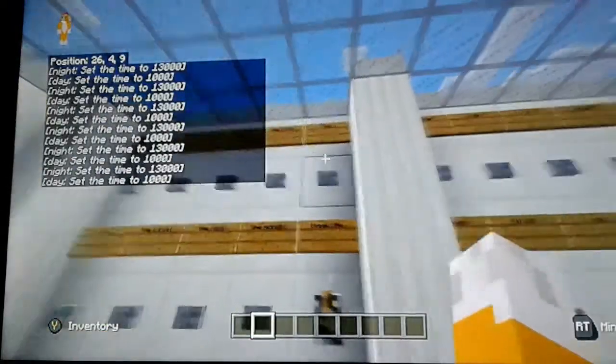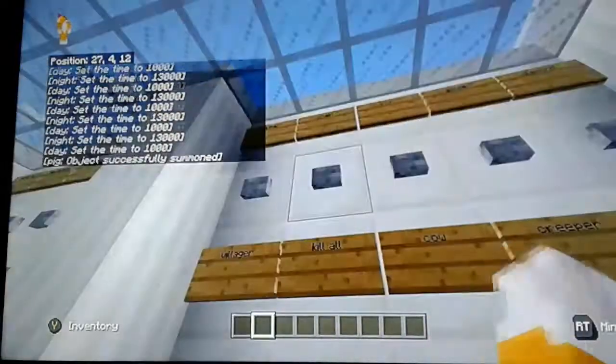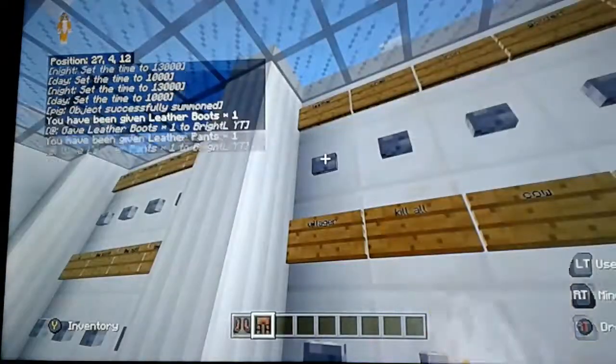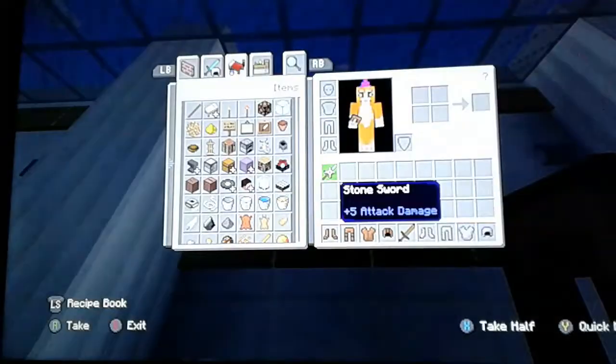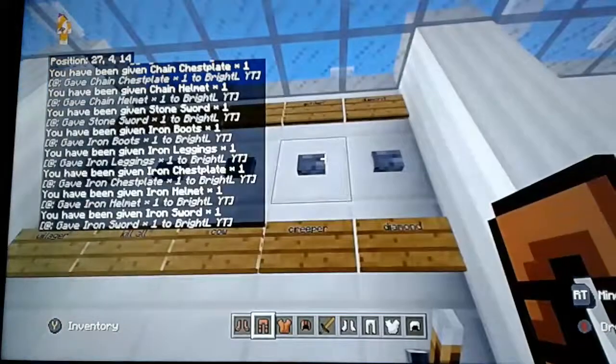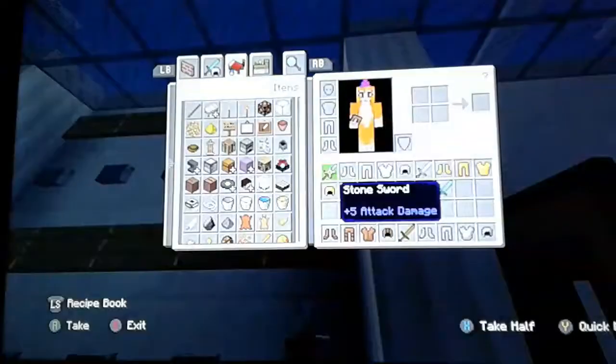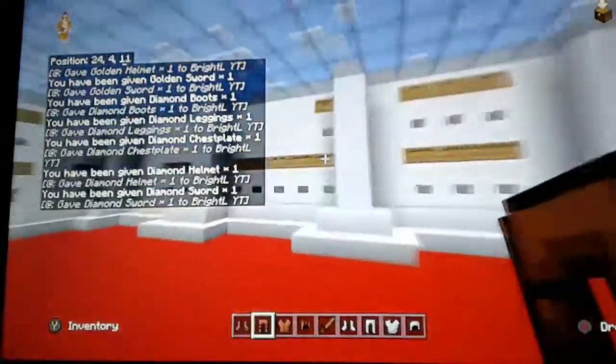And then right here, just summons a pig — if you want a pig, there you go. Right here gives me all of the leather ones. Right here gives me all the chain ones, all of the iron, all of the gold ones, and all of the diamond ones. And they all have swords too.